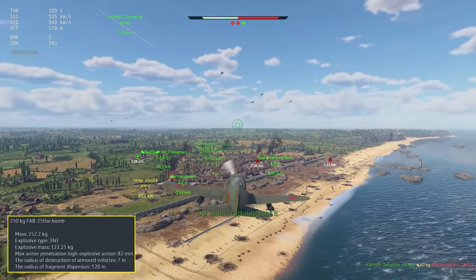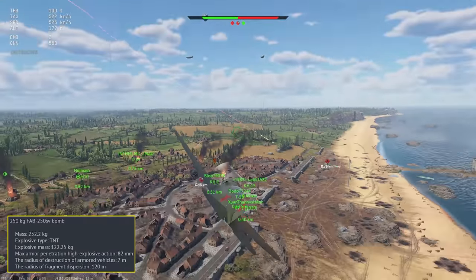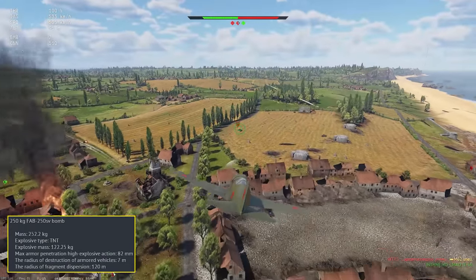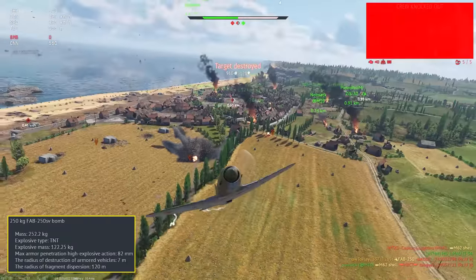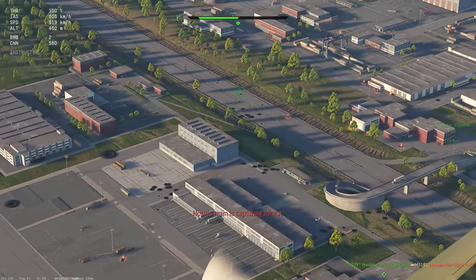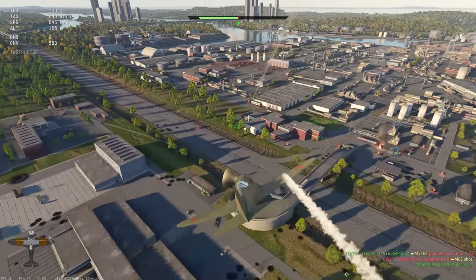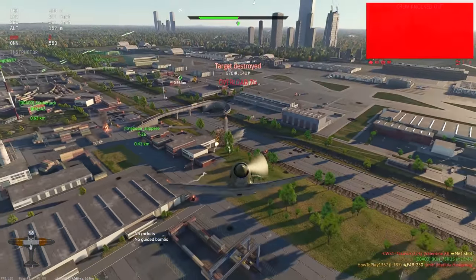Using a pair of 250kg bombs is also a viable option, but both of them are dropped at the same time. So you have only one attack, but it's almost a guaranteed kill or even a multi-kill when dropped in a congested area. This loadout is probably better if you are planning to drop them as soon as you get to the battlefield and then focus on fighting planes without having to worry about additional weight under your wings.